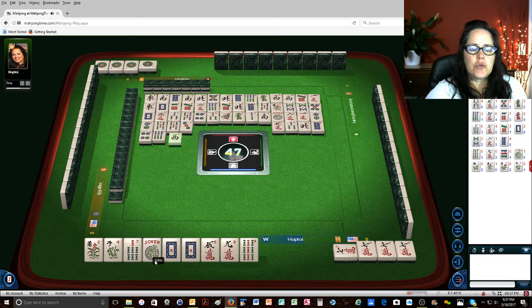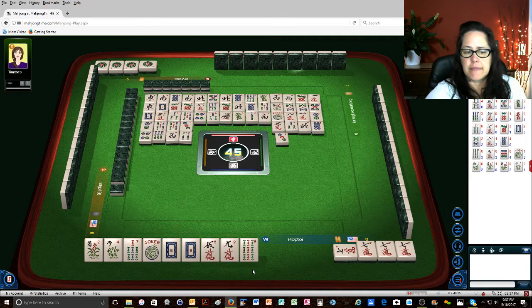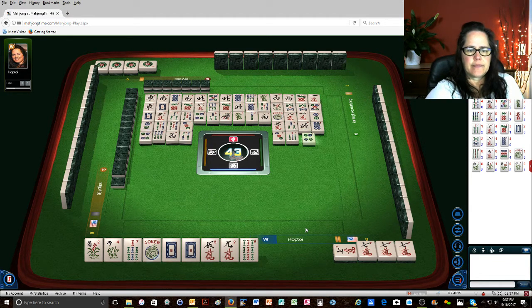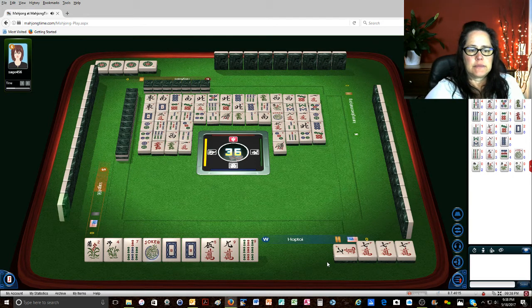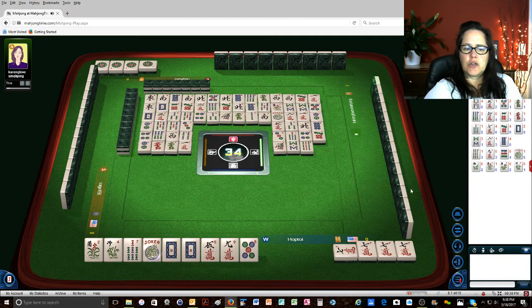6 bamboos. 1 more joker and all the 7-bams. 4 bamboos — that would be nice. 3 dots. 7 bamboos — oh shoot. 4 dots. We do need 2 jokers. 7 dots. 2 dots. Red dragon. Red dragon, green dragon. 1 character. 1 bamboo. 8 bamboos. 9 bamboos. There's 2 5-dots out, 1 5-crack, no 9-cracks.